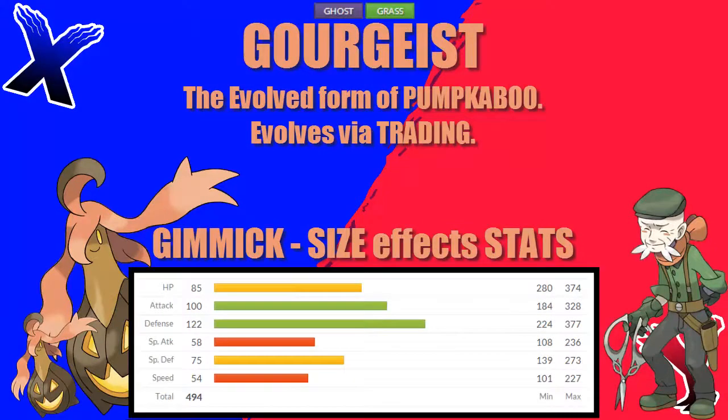Hey guys, TheRamosOnline here and welcome to Ramos Recommends. Today I am recommending Gorgeist, the evolved form of Pumpkaboo.